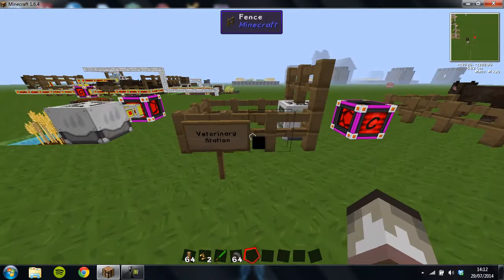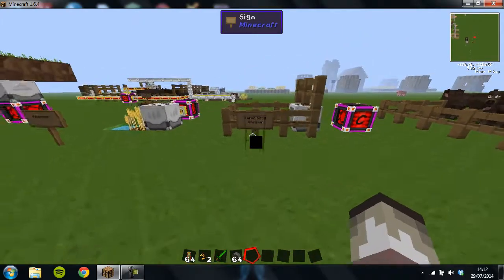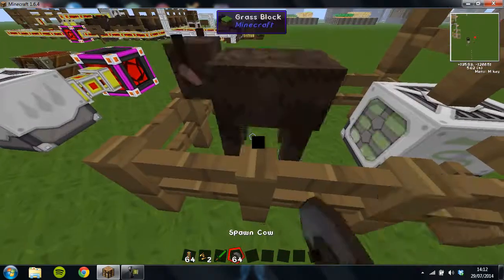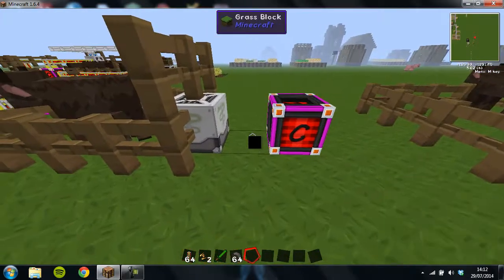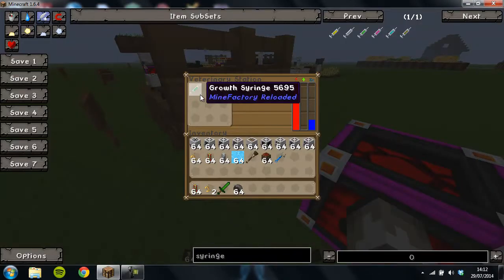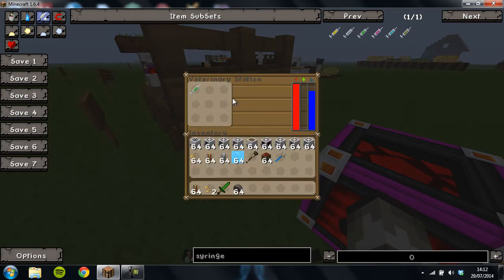Hey there. In this video I'm going to be showing you how the veterinary station from MineFactory Reloaded works. Basically, you have a baby cow as you can see here, you have your veterinary station placed down, and inside is a growth syringe, which is made from an empty syringe and a golden carrot.